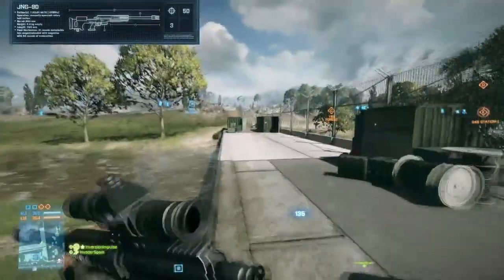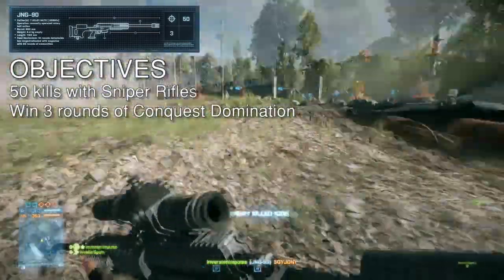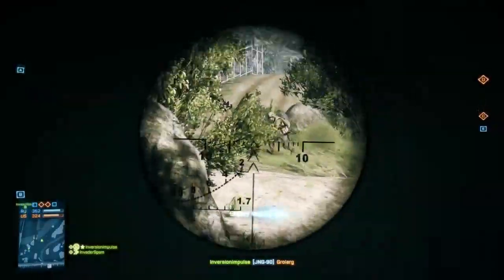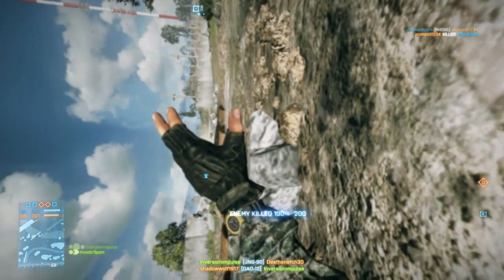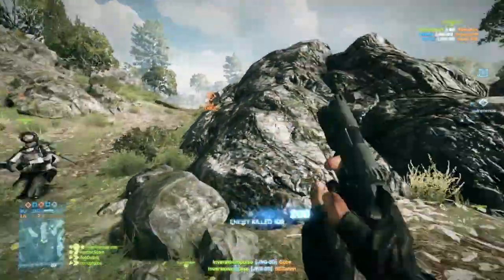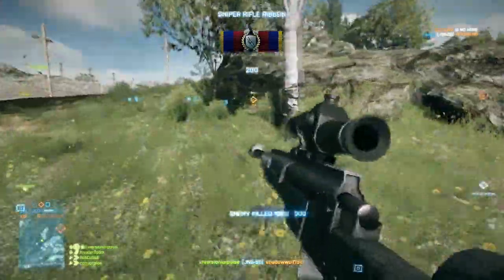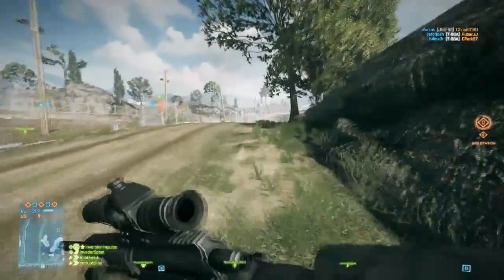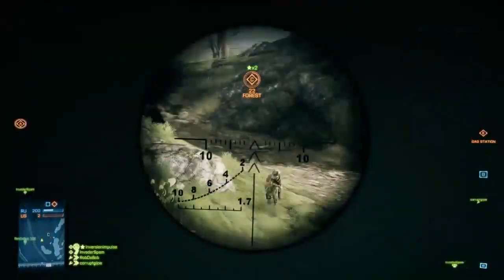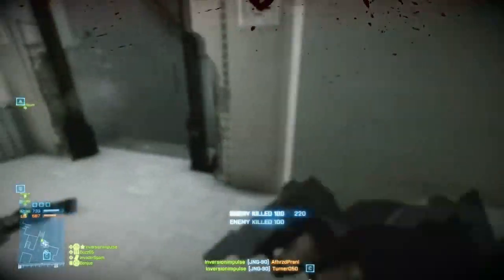The other recon gun is the JNG, and this is going to be right up there with the L96 and the M98 — if not better. From short to medium range it's an instant headshot, and it basically has no bullet drop. The bullet speed at medium to long range can either give you away or cause you to miss, so you have to get used to it. It has the fastest re-chamber time and does as much damage as the L96. You can even use it at close range with a straight pull bolt and hollow-point sight.